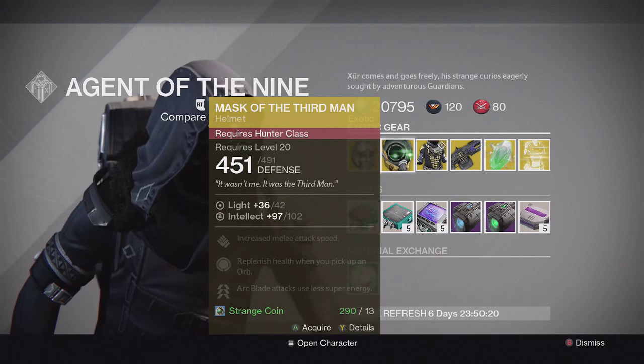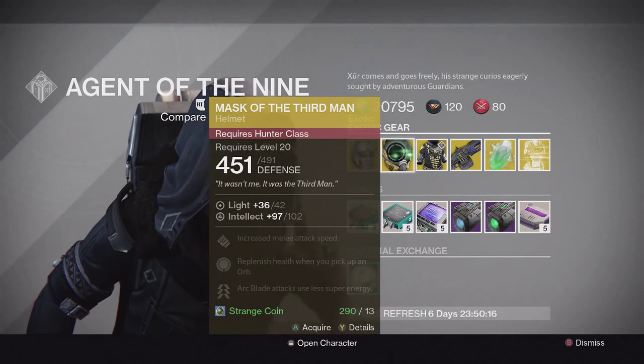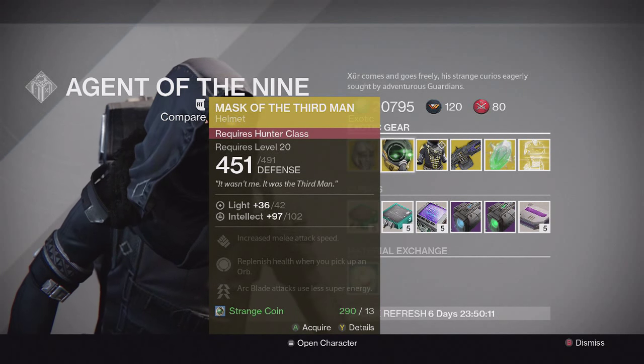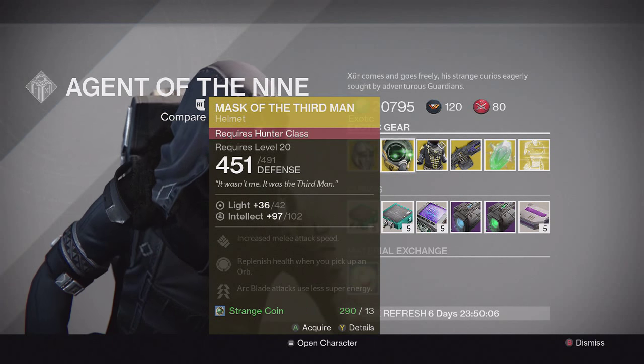For the Hunter, we have the Mask of the Third Man with full Intellect. This one's special perk is Arc Blade attacks use less super energy — really good helmet overall. I'd recommend it if you like using the Blade Dancer subclass for the Hunter. It's a really solid helmet.